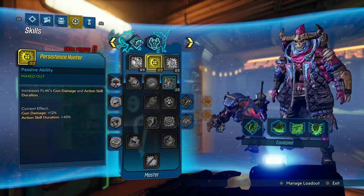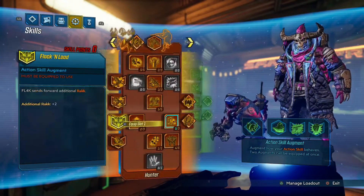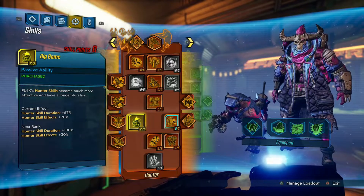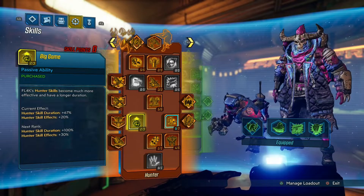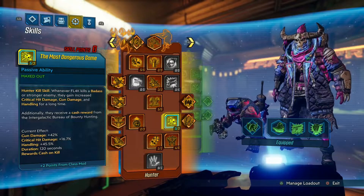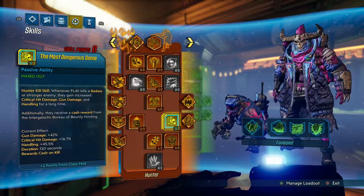The only reason I have 3 points in Persistent Hunter is because of my class mod. Without it, it still gives the most DPS potential. With Big Game at 42%, comparing 30% versus 20% isn't that huge unless you get a class mod that pushes you from 5 to 7 or 8 out of 3 — that's where the build would change quite a bit. But this is mostly how I would run it, because you're getting the most DPS potential out of this class.